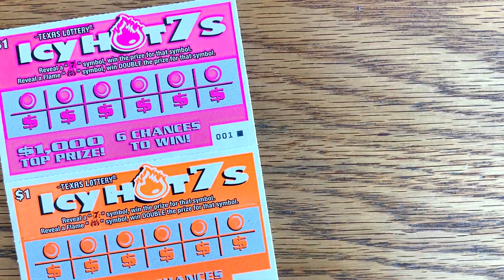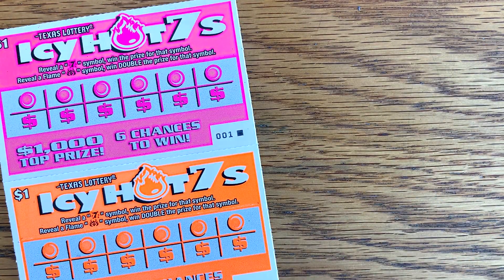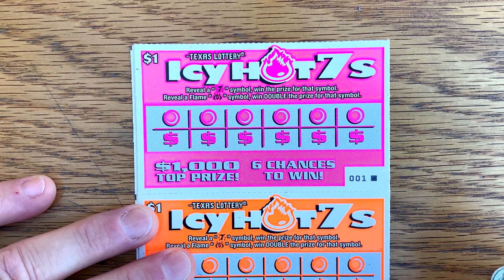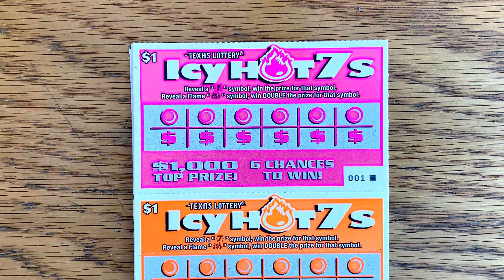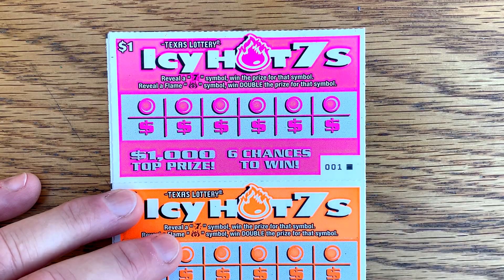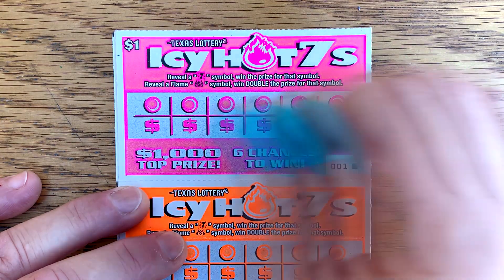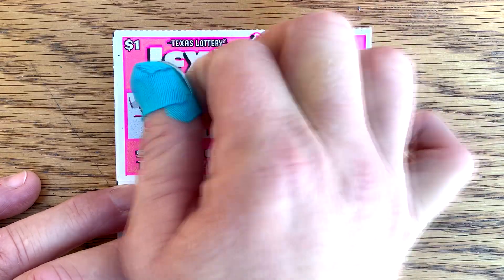Let's start off with the new $1 Icy Hot 7s. Not a bad little ticket — pretty typical $1 ticket. $81 payback per pack. Odds of hitting $5 are 1 in 60, and odds of hitting $10 are 1 in 100. So let's give it a go. We're just looking for the 7 symbol to win, or the flame for double the prize. I'll post all the odds at the end of the video.